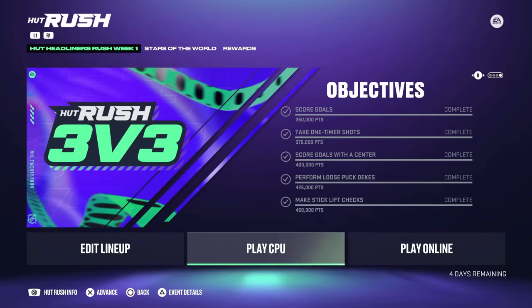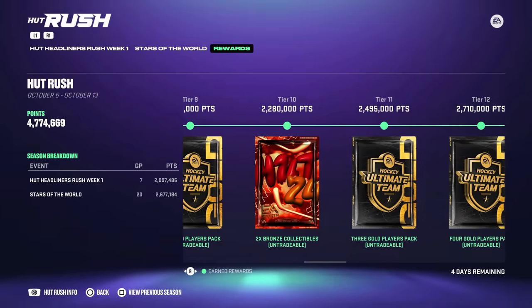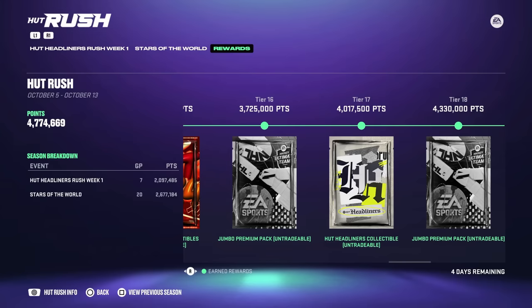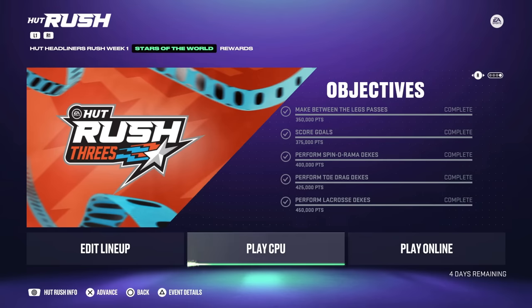The reason you want to get all the objectives done is simply because they are worth so many points. When finished, both Hut Headliners Rush Week 1 and Stars of the World will get you about 4 million points in the reward tiers. Now for Stars of the World, a lot of people are struggling. You've got to make between-the-leg passes, score goals, perform Spinarama dekes, perform Toe Drag dekes, and perform Lacrosse dekes — that last one specifically is giving a ton of players problems because half of them aren't registering.